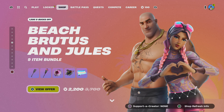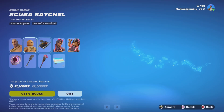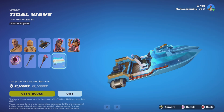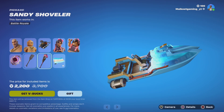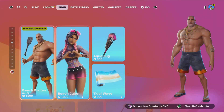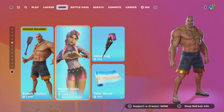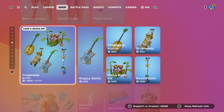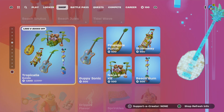The Beach Brutus and Jules bundle is still here for 2000 V-Bucks. You pretty much get what you pay for — it's a decent bundle. Individually they're 1300, 1200, and 500 for the pickaxe. So the Title Wave and the Tropicalia are still here.